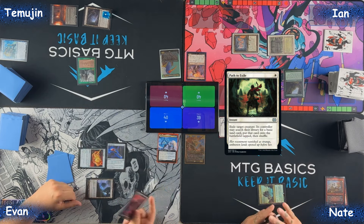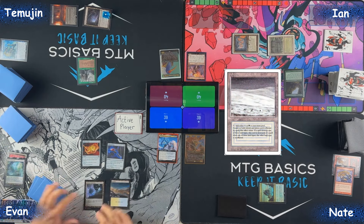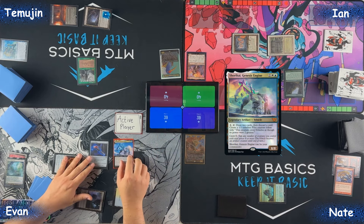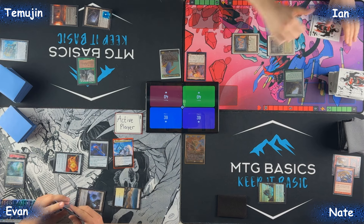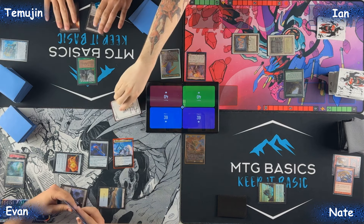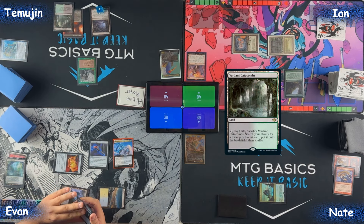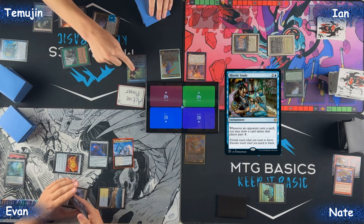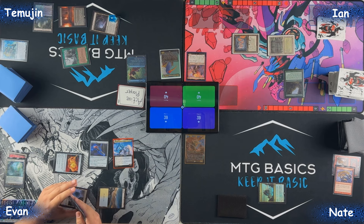I'm going to play Misty Rainforest, find a Tundra, tap for four or five holding one artifact mana, and cast my commander — Shorikai. Unfortunately I cannot activate Shorikai, so I will pass the turn. Untap, upkeep, draw — I'll play Verdant Catacombs for land and cast Rhystic Study.